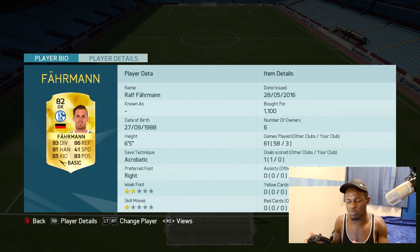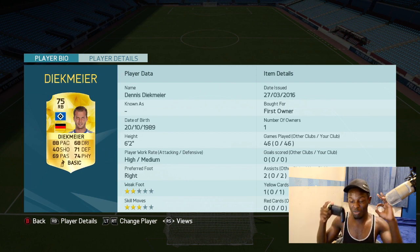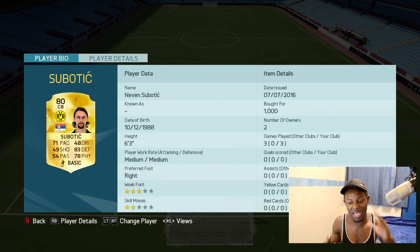Starting us off as the goalkeeper we have Farman. He's actually a good goalkeeper — I've played a few games with him and he's been fantastic. I didn't think this card was that good but it is, trust me. The saves he's made are just out of this world. Right back is Deekmeer — you could also use Opara here, but I like Deekmeer because he feels like a more solid player. His pace catches up to pretty much anyone. First centre back is Supertich — I think he might have just been bought by Middlesbrough.